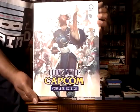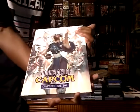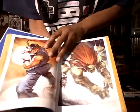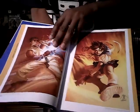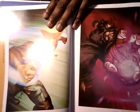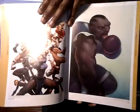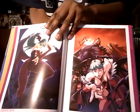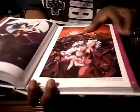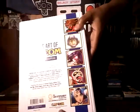Now I'm gonna get in tight to show you this because I really dig this. It's Udon's Art of Capcom and it's a complete collection. Some of these pictures are just insane — I gotta leave it on the one with the Shoryuken because that is an awesome shot. There are different sections too, like the Darkstalkers series. Just some really good artwork — I really dig this book. It's from Udon's comic books from Capcom.